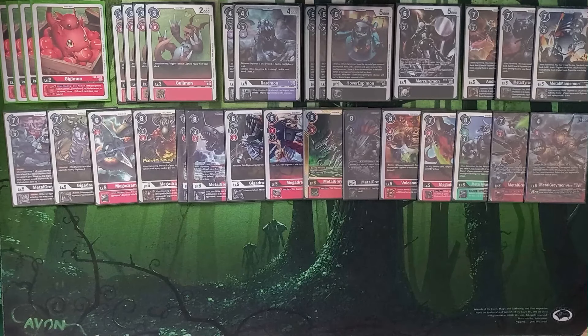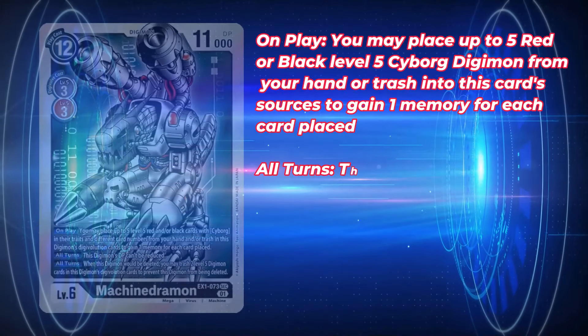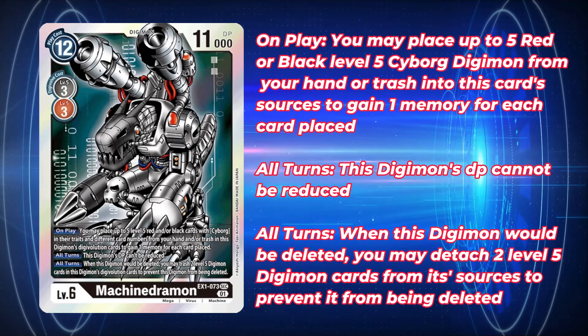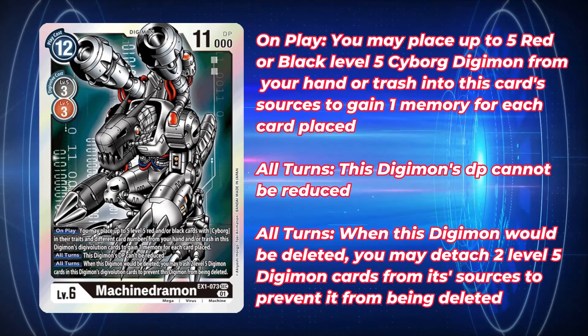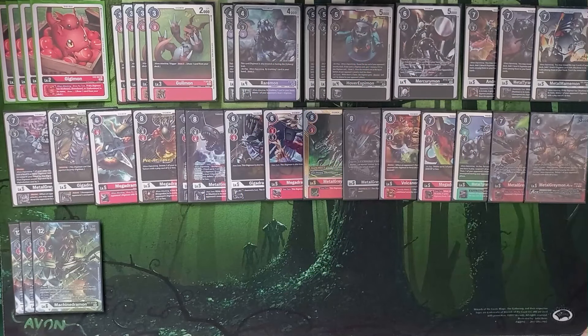Just be mindful of the overflow on MetalGreymon Ace — if it gets removed or detached from your sources, you'll still lose those three memory. Moving on to level sixes: we are playing three copies of EX1 Machine Dramon, the man himself. This list leans pretty heavily into our EX1 Machine Dramons — blitzing him in is the power play of choice, and we want to make sure we're doing as much damage as possible: popping bodies, smashing security, getting reboot and blocker.